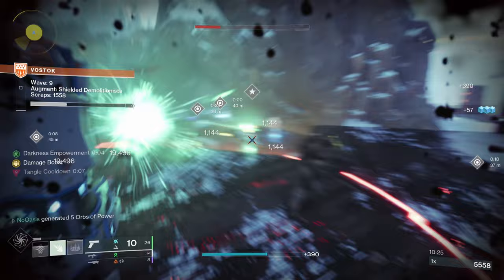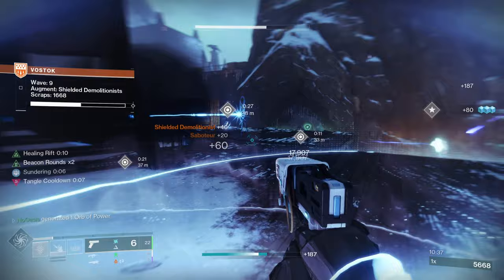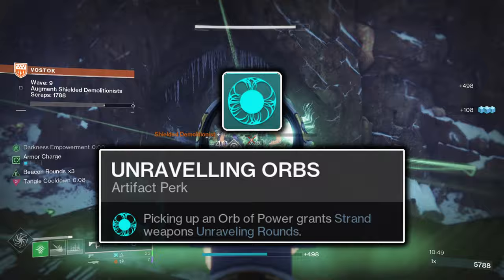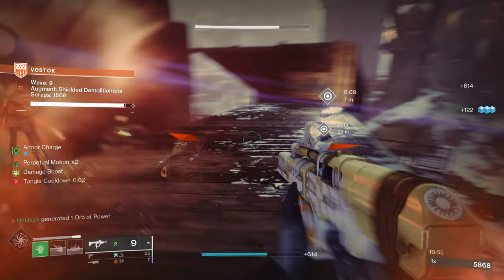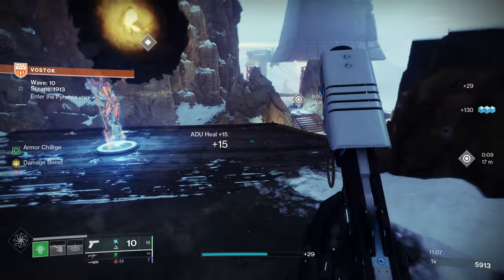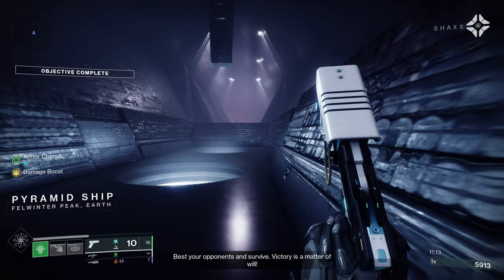For players watching during Season 23, The Season of the Wish, there are some artifact mods that synergize well with Strand. In the fourth column, the Unraveling Orbs mod grants all your Strand weapons the Unraveling Rounds buff for 7 seconds upon picking up Orbs of Power, refreshable with no cooldown. Unraveling Rounds lets your Strand weapons pierce barrier shields and apply the Unravel debuff to enemies, increasing damage to both individual targets and groups of adds.